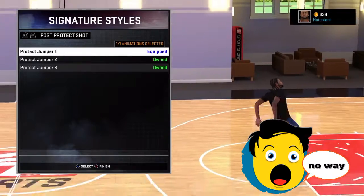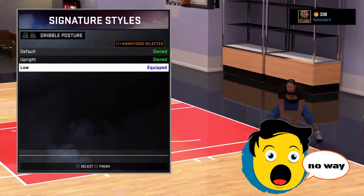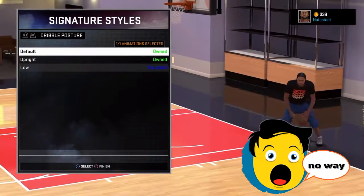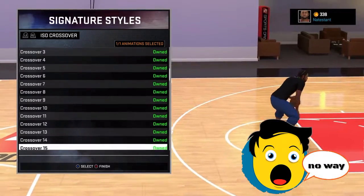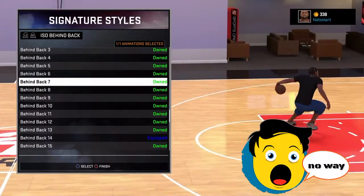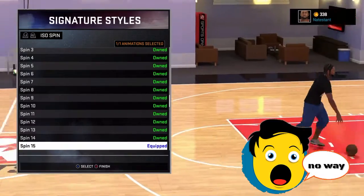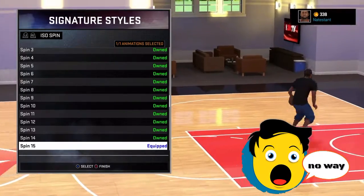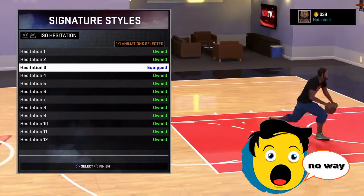Post hop shot one, shimmy shot one, protect jumper one. Dribble posture is low — that's the best, either posture low or default, because if you have pep with size-up it's more likely you'll break ankles on low. My ice crossover is two. You can either use behind the back seven or behind the back fourteen — I think fourteen is better. Spin fifteen feels like the fastest and best spin, so I use spin fifteen.